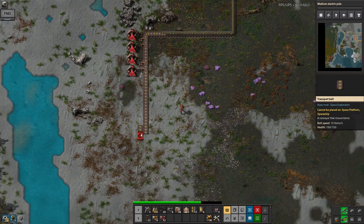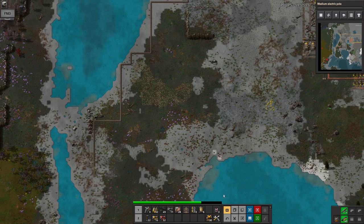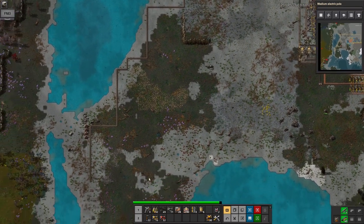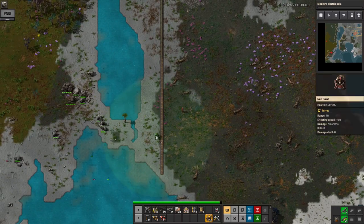I should start pulling off burner inserters from the bus as well while they're being made, just so I don't have to build them all manually. Because later on when I start to do this more automatically, it's going to be even more silly.